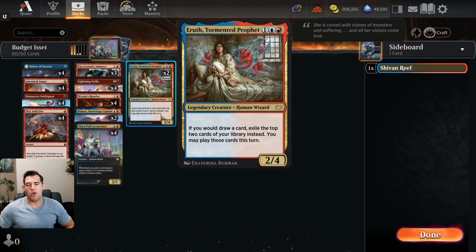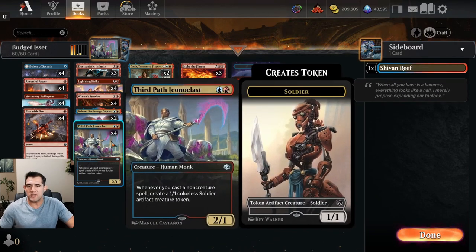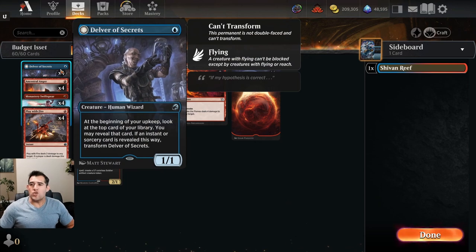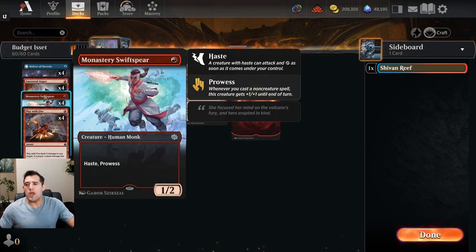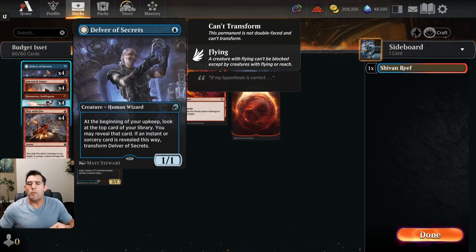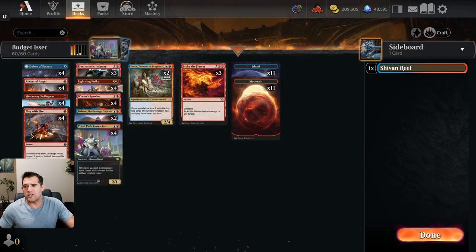The big problem with decks like this is you run out of firepower. That's why our two rares are Tormented Prophet — anytime I draw a card, I exile the top two cards of my library instead, so I'm getting two cards per turn rather than one. Since everything in this deck is cheap, we'll usually play both. We also have Delver of Secrets and Monastery Swift Spear as one-drops, plus four Play with Fires, four Lightning Strikes, and three Stoke the Flames for burn.